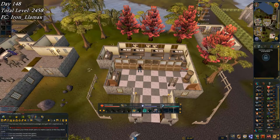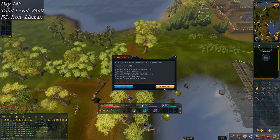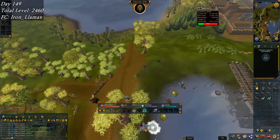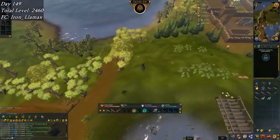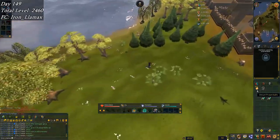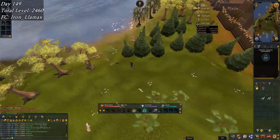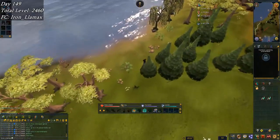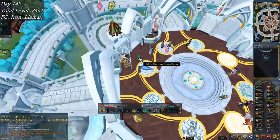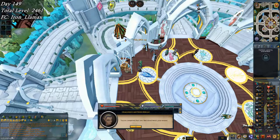Alright, on to day 149. Starting off with some disassembling of my fishing rod-o-matic, knocking out 88 invention. Also just wanted to show off how many prawn balls I'm up to — that's 1100 right there, going to be worth a whole lot of baron sharks. Once I finally get to 93 and move on to Priff, I'll open them all up, which is about 300k away.